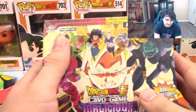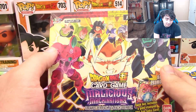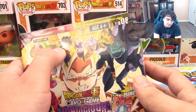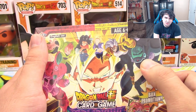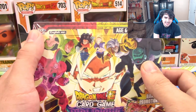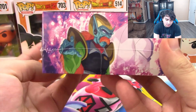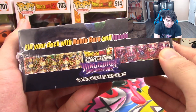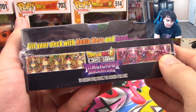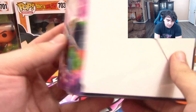Before I open it, let me show you the box. You can see Goku, as always, is on the front along with Hachiak. You've got the androids, Baby Vegeta, and Dr. Urio — he was from one of the old DBZ movies. There's artwork all across the sides, and it also shows you special villain and hero cards you can collect in this set.